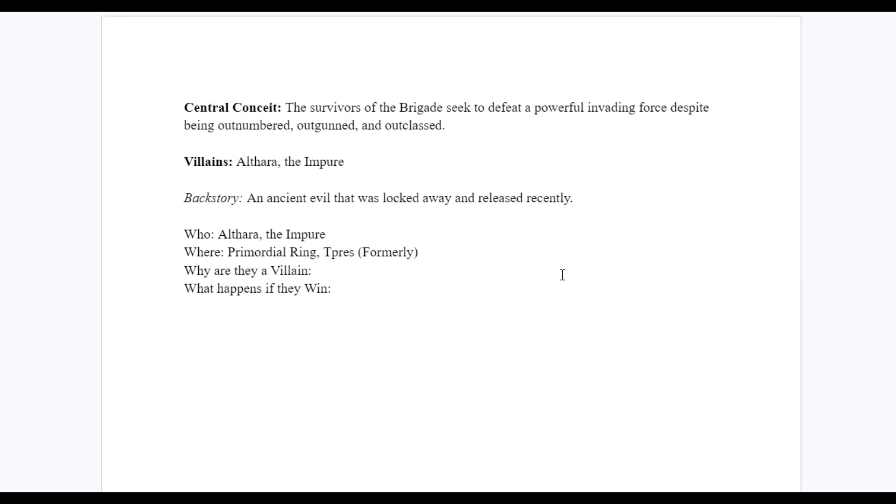Why is Althara a villain? They are a corrupting force loyal to the Titans — the big bads of my campaign world. If the Titans win, reality itself begins to fall apart. Their corruption and loyalty to the Titans are two reasons why they are a villain — that's enough. What happens if Althara wins? The Primordial Ring is corrupted by the Titans, meaning everything is transformed into a plant-human-eldritch-hybrid creature. You don't want to be corrupted.